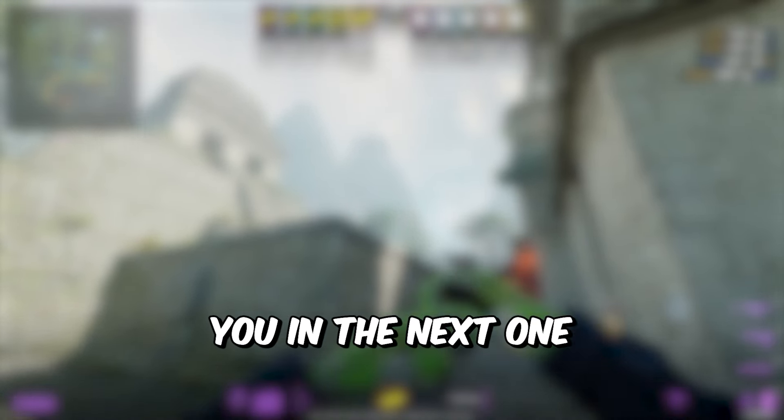And now you know how to play B on Ancient like a pro. What map position or player do you want me to analyze next? Let me know in the comments below. Subscribe for more pro guides like this, and I'll see you in the next one.